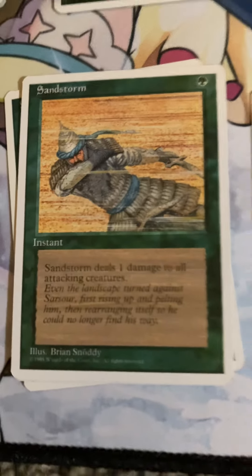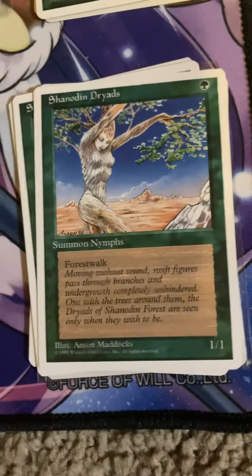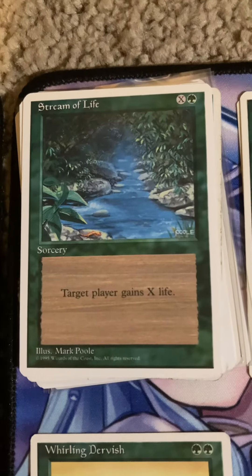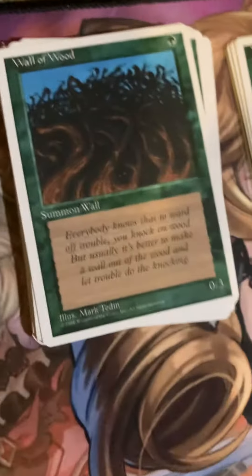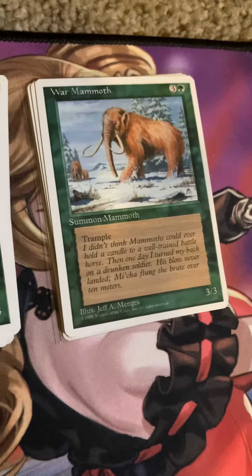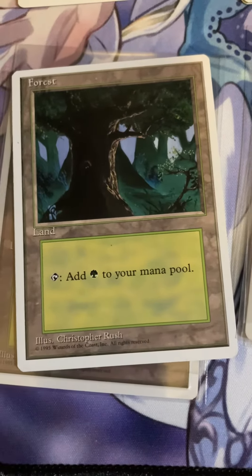Great artwork. I remember playing with Sandstone during the Tarkir block — different artwork though. It's funny, it's the common cards I actually remember a lot of times. Not that I've forgotten about Dragonlord of Tarkir. And then finally you get your real estate with that same classic art as Beta and Alpha.